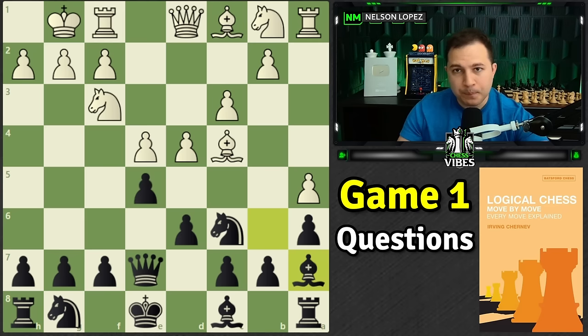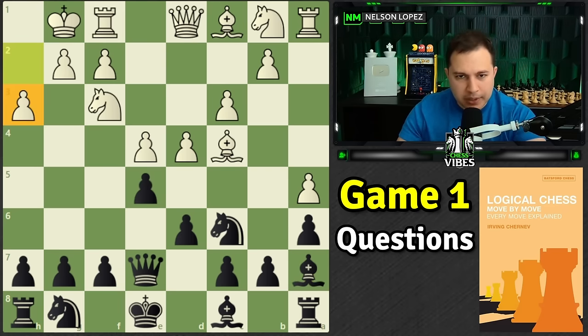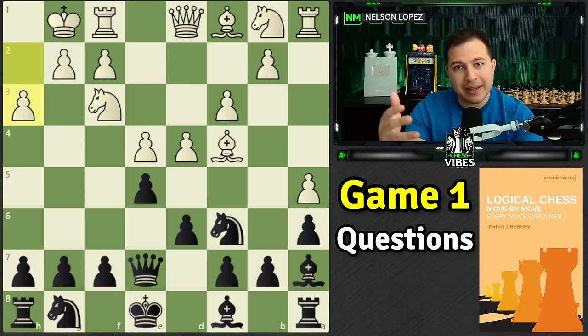This was the game that we looked at last time. Right at this moment in the game, white played the move h3. We talked about why this was a critical mistake — it weakens the king side and weakens the g3 square. We saw over the next few moves how black was able to take advantage of that and white got into trouble.